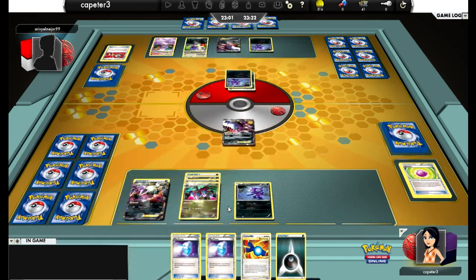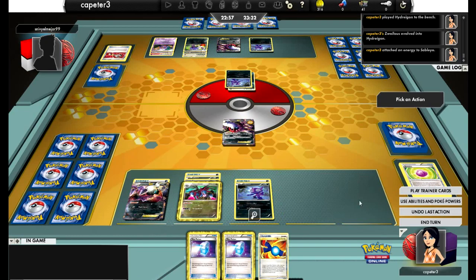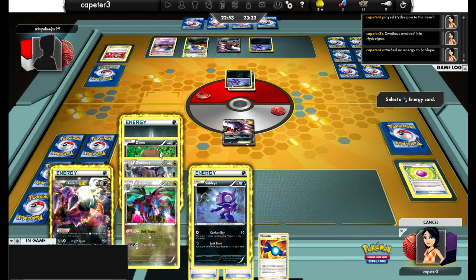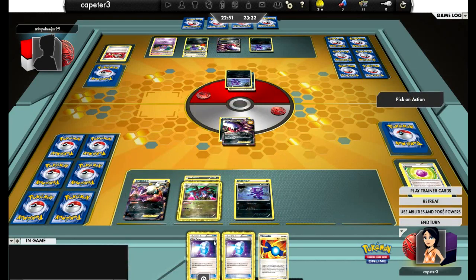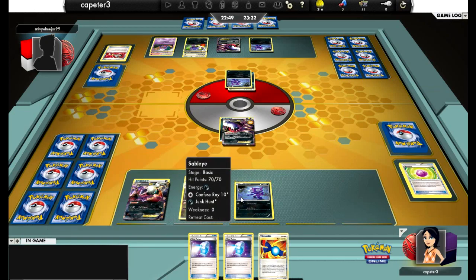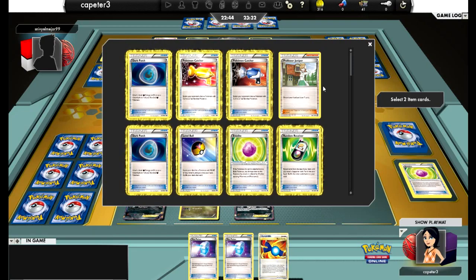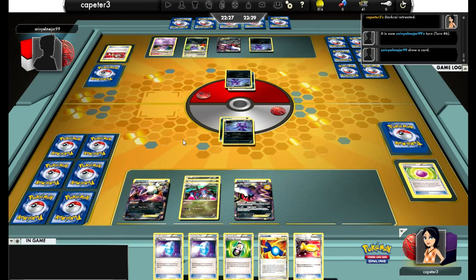But I top-decked the Hydreigon, which is huge, because now I can definitely start playing with the damage. I've got two Max Potions in hand. I'm going to Dark Trans one of the Energy up to Darkrai. I could start attacking actually, but I think it'd be safer to go ahead and get a Random Receiver back so I can get my hand moving. I'm probably going to take a Catcher as well, unless I want to take a Dark Patch. He runs Hammers, but that Catcher is so useful — looks like I'll go with the Catcher.